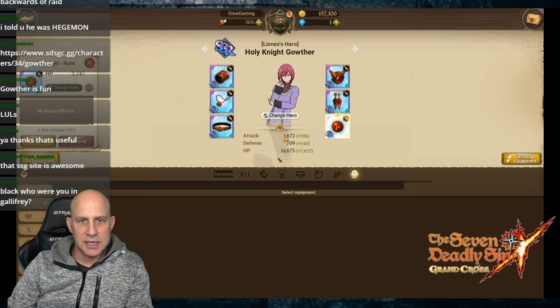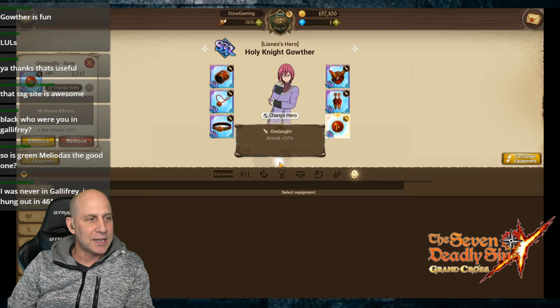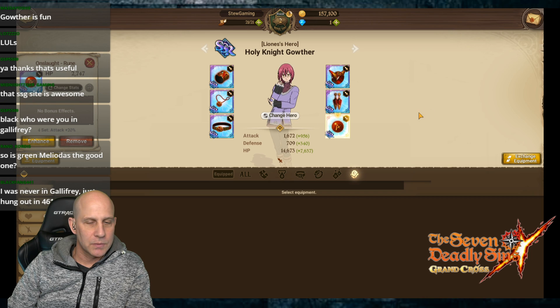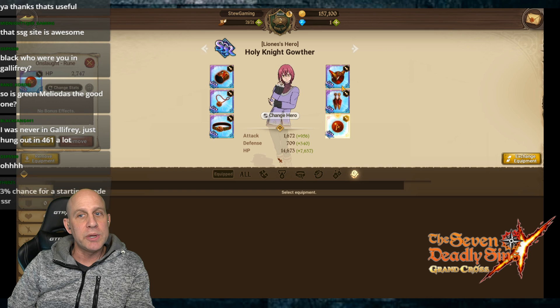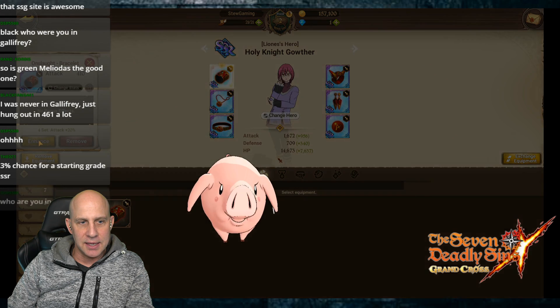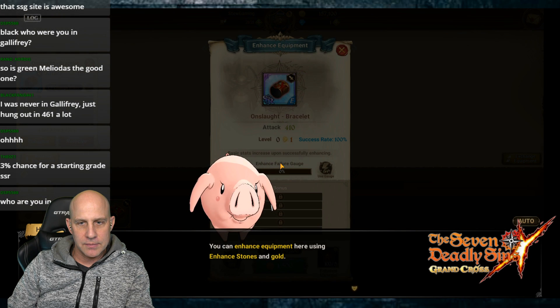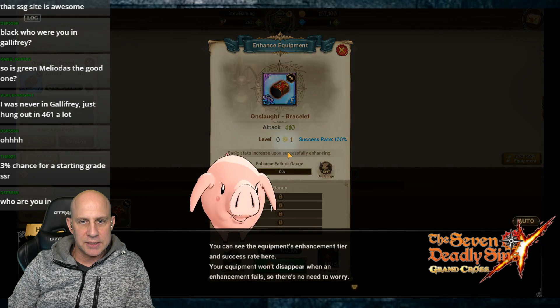So attack, defense, HP for each row. We only need a four-piece set for the additional 20% attack. They're so strong I'm gonna keep them all on right now - for a starting grade SSR that's right. But I do want to upgrade this because we haven't enhanced anything yet.